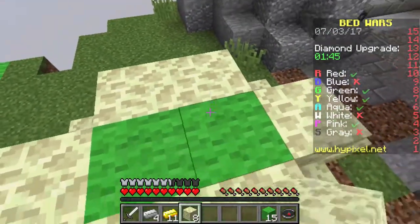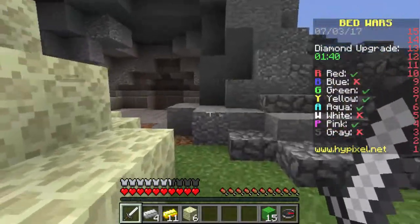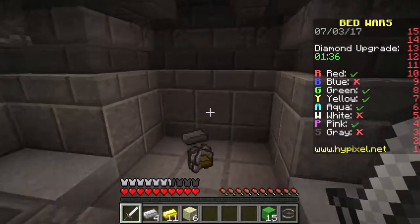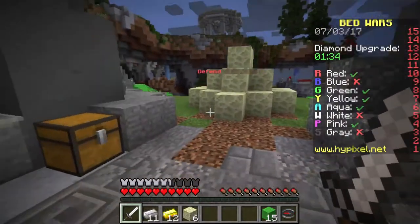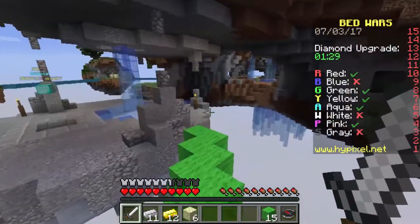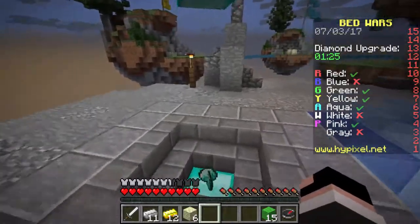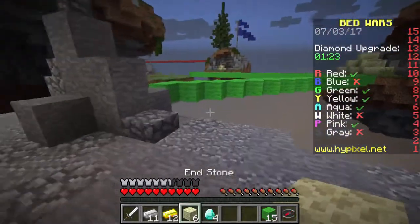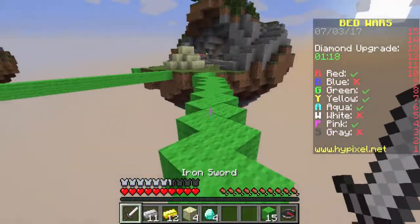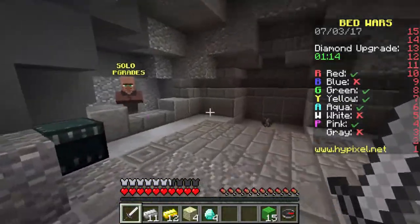I feel like this is probably one of the best games that I've played, because like I said, I'm really not that good at this game. So I already have diamond armor. I'm going to go back to the diamond gens to see if I might just be able to get an upgrade for my armor - not like an actual upgrade, just like a prot, like a protection, like an enchantment. That's what I mean. Yeah, I want to try to get an enchantment on this.